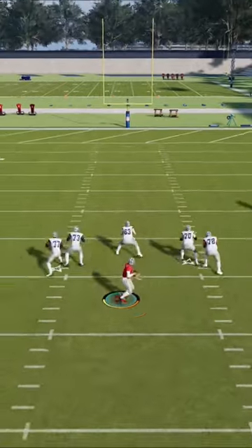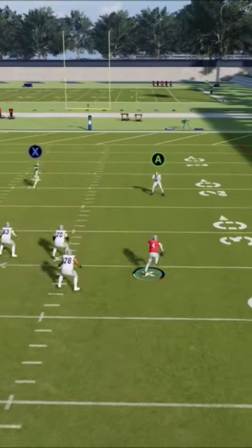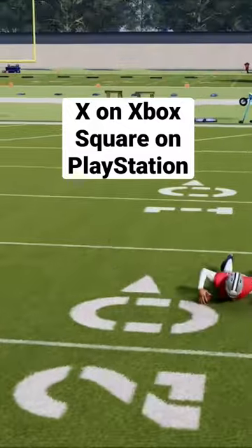It's very simple to do. If you want to slide with your QB, just scramble outside the pocket and simply tap X.